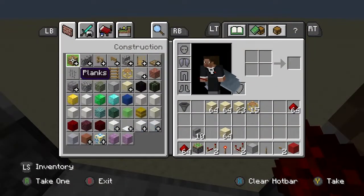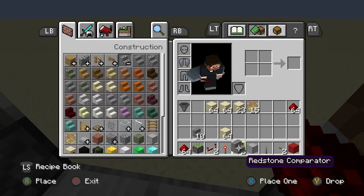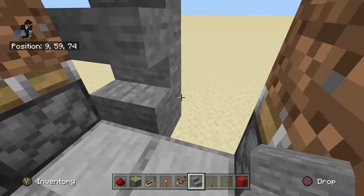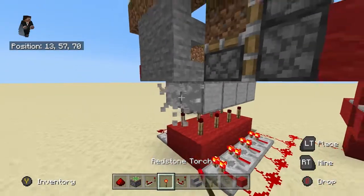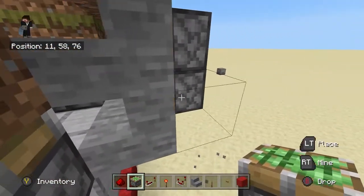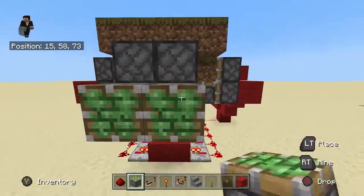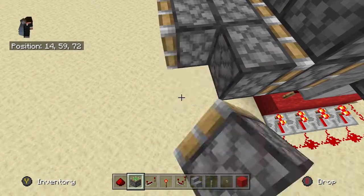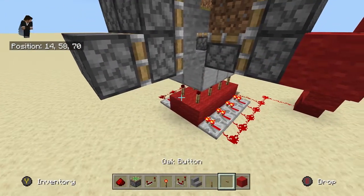Get whatever kind of stairs you want — I'm going to pick stone stairs because I like how they look. Then you just want to do this, like that, like that, like that. You could put a block back here and then put the sticky pistons, but you're going to have pistons like this, break this one, and have another one like this. And as you can see, we're going to have to make this into a double piston extender, and I'll show you how to do that right now.